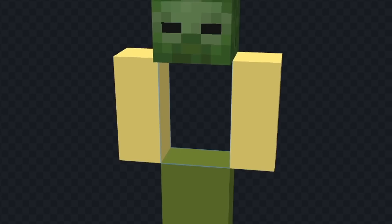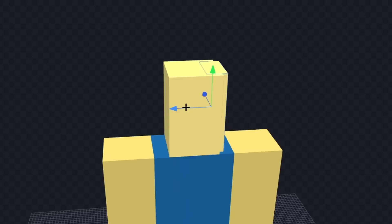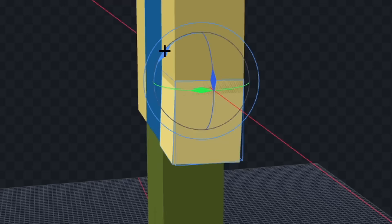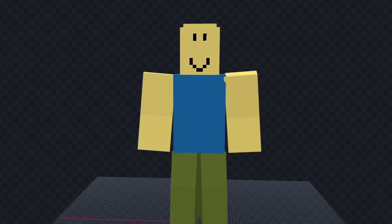Let's make his arm bigger and we'll color his legs green. Now let's color his arms yellow and we'll color his shirt blue. Next let's make his head yellow and we'll make his head a little bit round. Now let's draw his mouth and we'll give him some eyes. Next let's bend his arms a bit and we'll do the same for his legs and I think we're done.